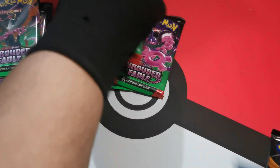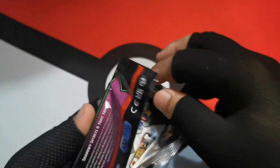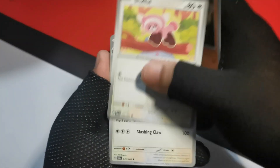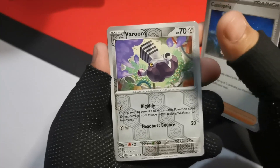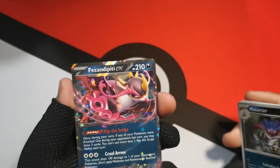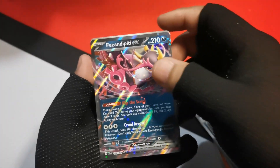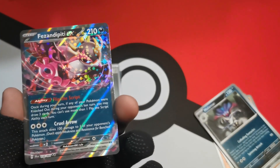Let's see if Fezandipiti gives us anything good — let's see if we get some first pack magic here. And we're going to start it off with a Houndoom, Stufful, Persian, Joltik, Crobat, Glimmora, Cassiopeia — a Reverse Varoom and a Reverse Malamar. And oh, we got something right off the bat! Finally — first pack magic from the Fezandipiti pack! I don't care if it's just a regular art Fezandipiti EX — it IS the Fezandipiti EX. We were finally able to pull a Fezandipiti, the card that we have been looking for!